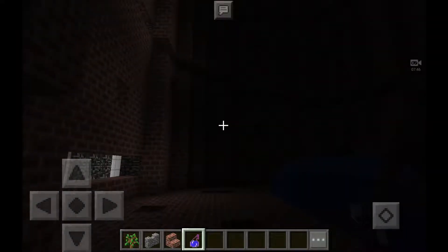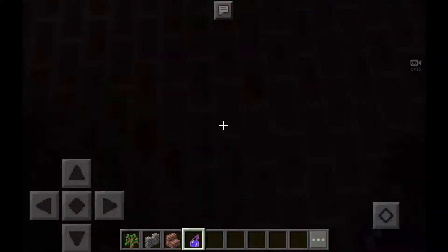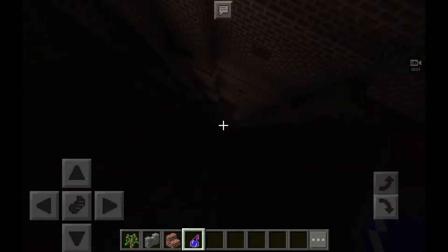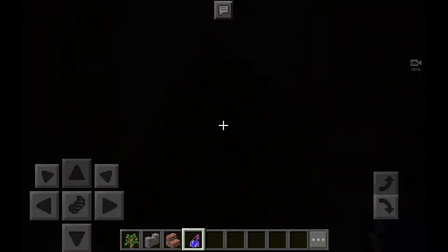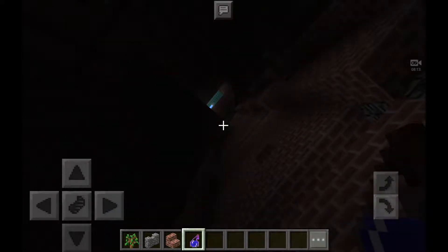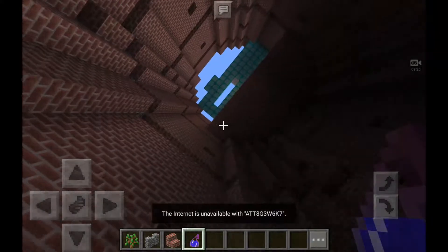How do you throw a potion in Pocket Edition? I am so confused guys, I have no idea what I'm doing right now. I have no idea guys. Oh well, it's a sharp map, cool anyway. Let's try to splash this on us — or not. I don't see why this is not working. Alright, let's just get a drinkable potion.